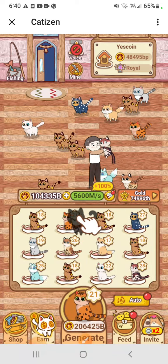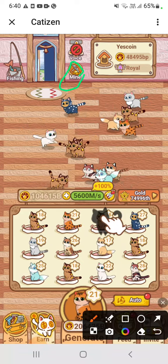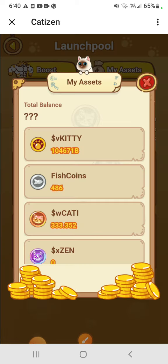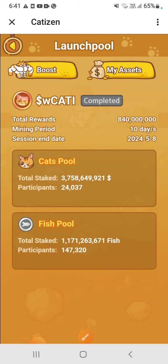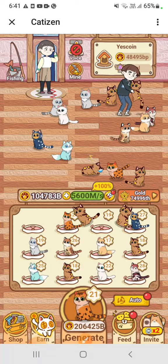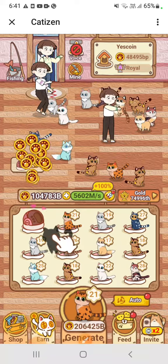In the mine section, when you go here you can see the total amount of your assets. I have a little fish and WKT. It's a very good project and it's in early stage now — you can join and take benefits. Link is in the description.